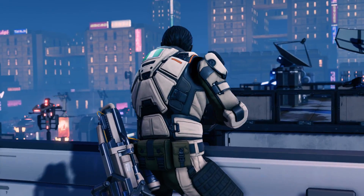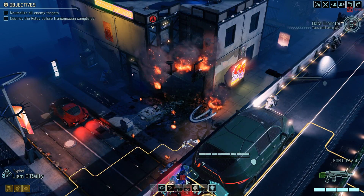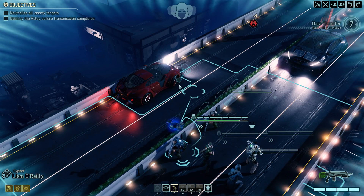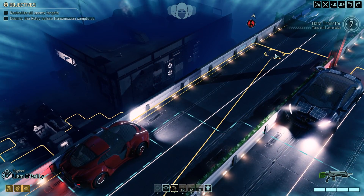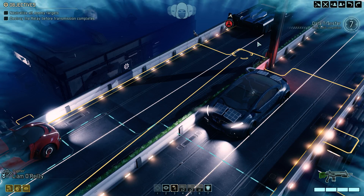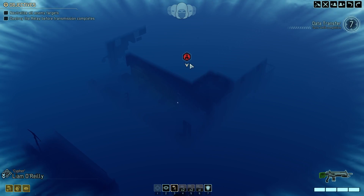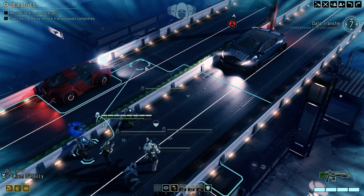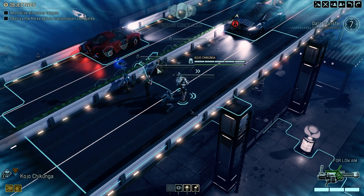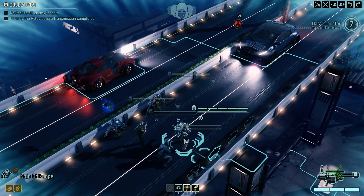Good evening friends, KCounter you're back with another XCOM 2 War of the Chosen video. We are in a mission — we have to neutralize all enemy targets and destroy the relay as a bonus mission. We are on top of a highway for some reason. There's the relay. We have Liam, Cypher, Neil Cartwright, Outrider Dragonova, and Chikunga — two Chikungas, brothers. We have a Sniper and a Grenadier, so we're bringing the Grenadier.